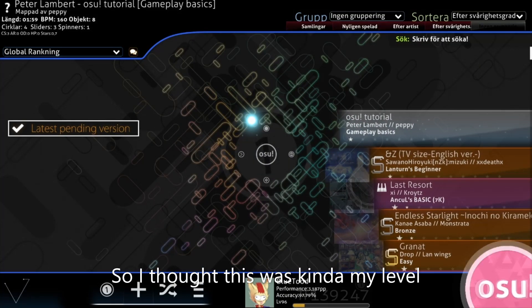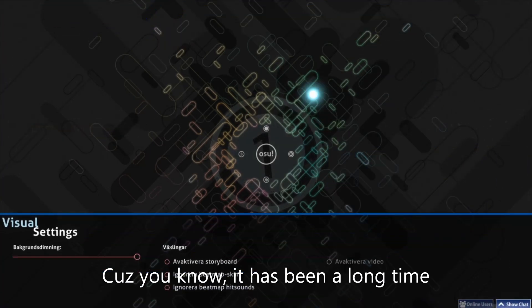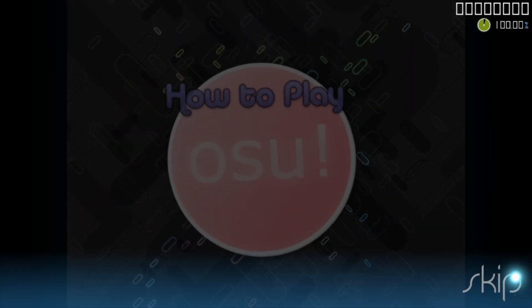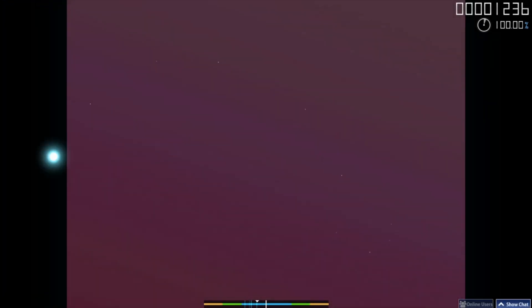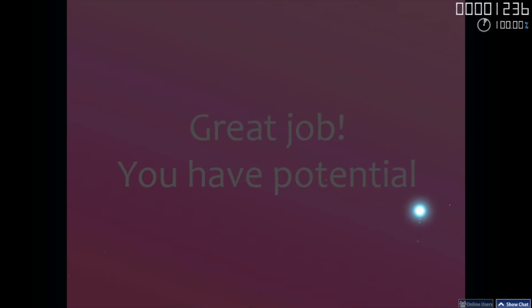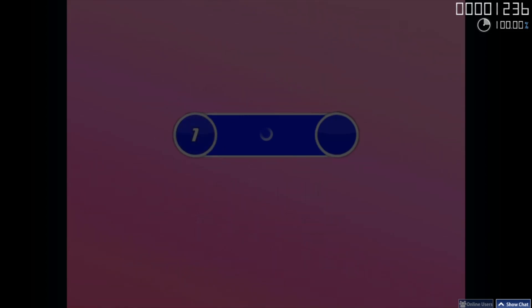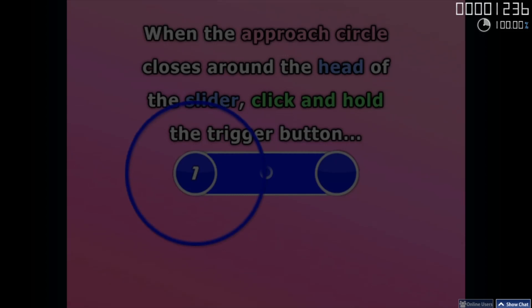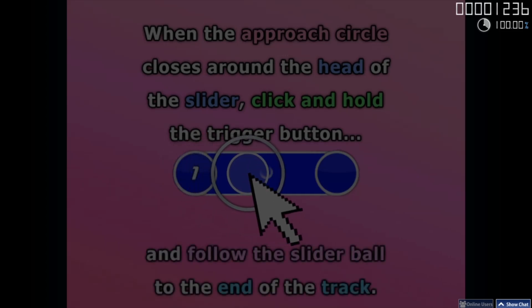I thought this was kind of in my memory. It's been a long time. Now it's your turn — hit the next four hit circles. Great job! Now introducing the slider, slider ball, follow circle, and slider kick. When the approach circle closes around the head of the slider, click and hold the trigger button and follow the slider ball to the end of the track.